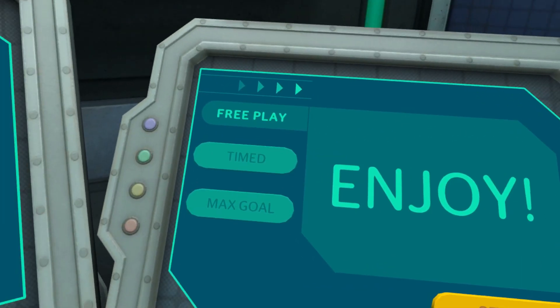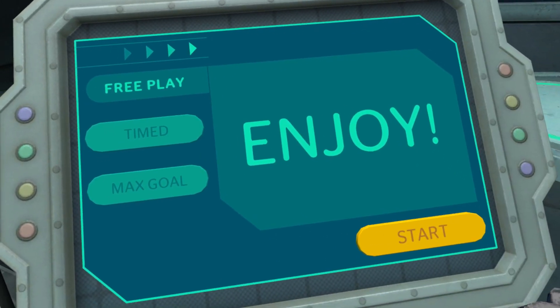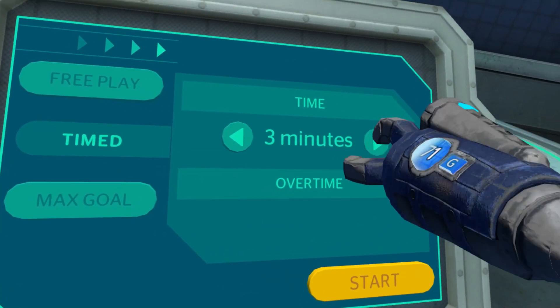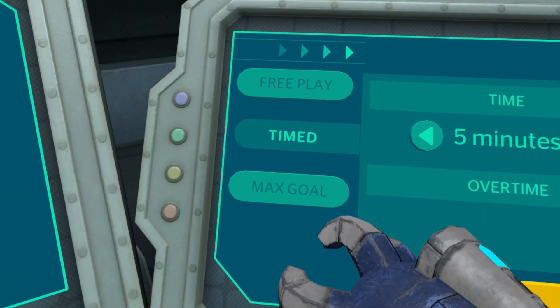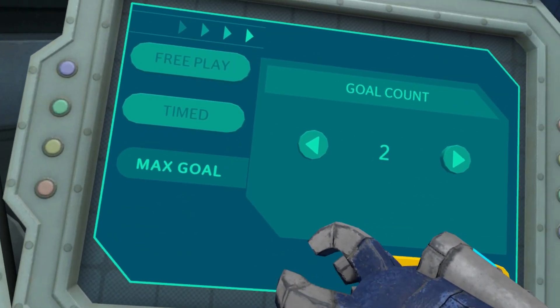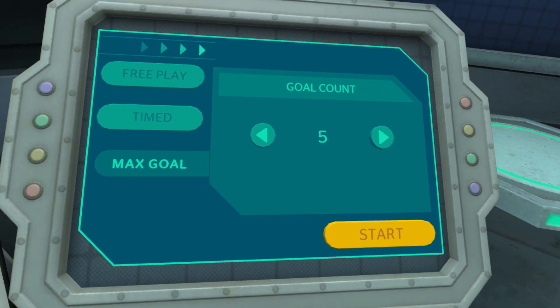In this computer you can join any private code you want, and in this computer you can pick which mode you want to play. We have free play, which has no timer or anything like that. Then we have timed, and you can pick between two, three, or five minutes, and if you want you can even have overtime. Then you have max goal, which you can also set to two, three, or five.